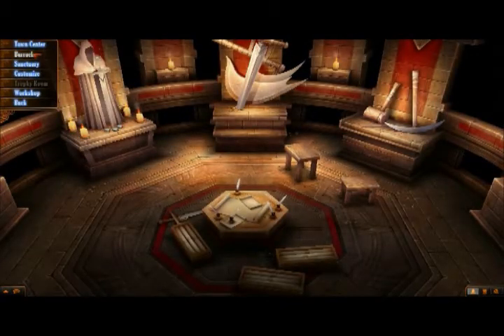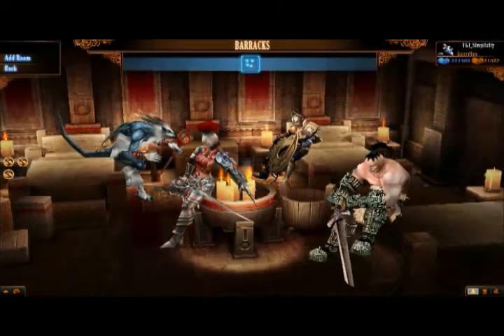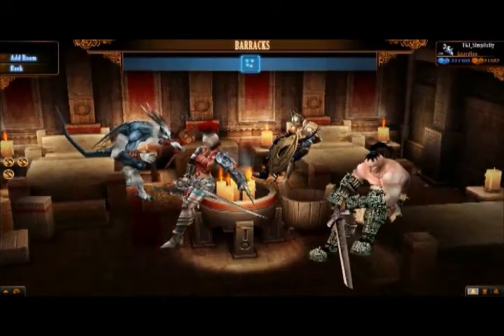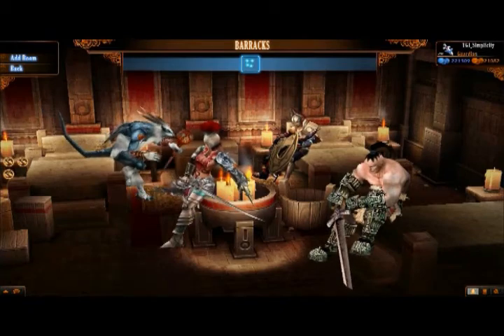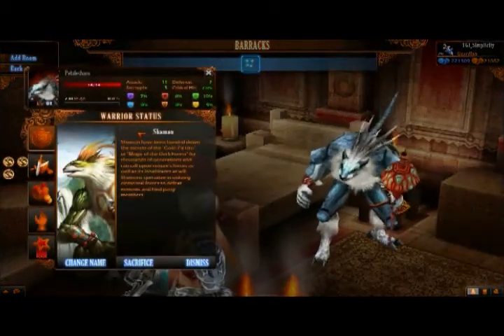Let's go ahead and check him out now in the barracks. We're going to back out of the sanctuary and click on the Barracks, which is also located in your hall. The barracks holds all of your living warriors that you can actually bring into battle and play. And as you can see, my spirit was revived — and there he is.